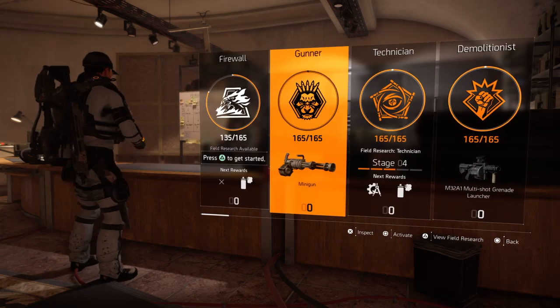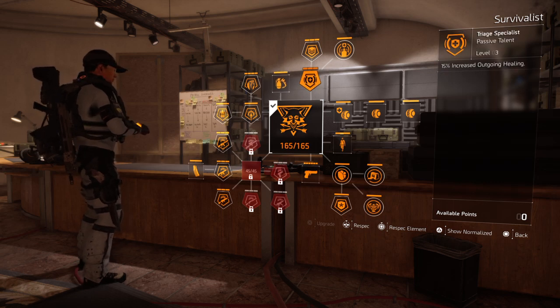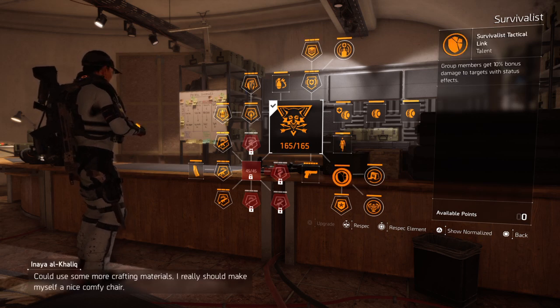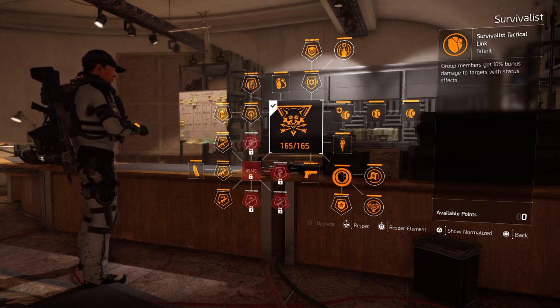The specialization I would recommend is Survivalist. There are a few traits really helpful for the group: one being that group members get 10% bonus damage to targets with status effects. This is a status effect build, so if you blind them or apply any status effect, your team will benefit from the bonus damage.